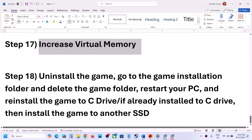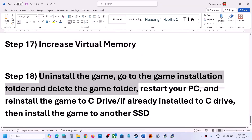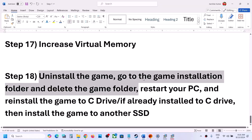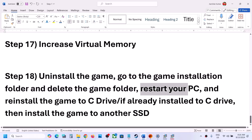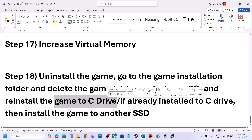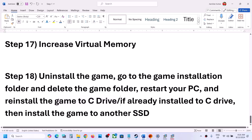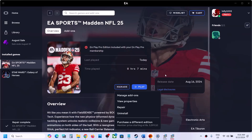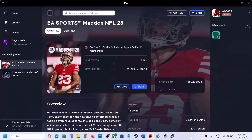The last step is to uninstall and reinstall the game if nothing else has worked. After uninstalling, go to the game installation folder and delete the game folder, then restart the computer and reinstall the game. If the game was installed on a D drive, E drive, or external drive, try installing it to the C drive. If already on C drive, try installing it on another SSD. One of the steps shown in this video should help get the game running on your Windows computer.